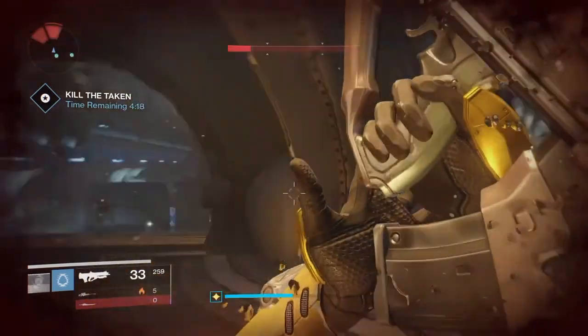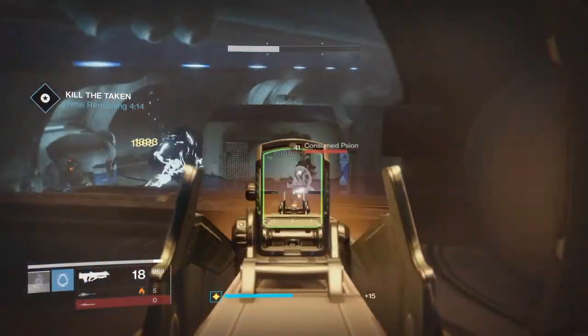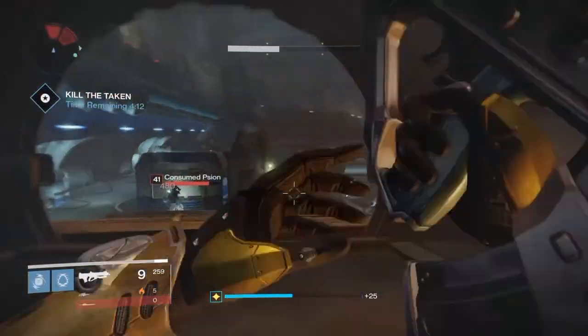If you don't kill the adds in between blights, they will quickly overrun — especially when it gets to the Scions where they split apart.